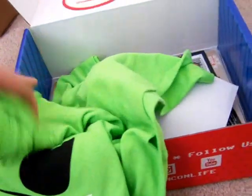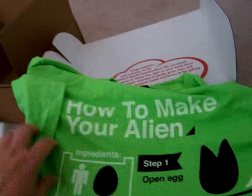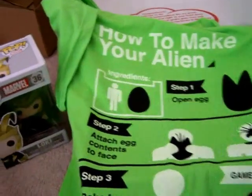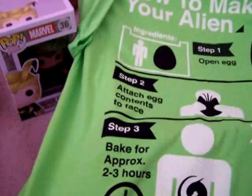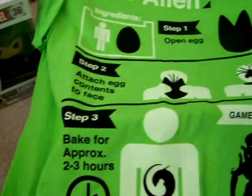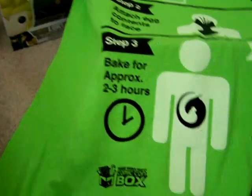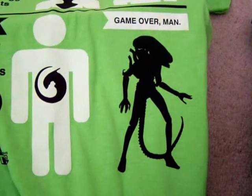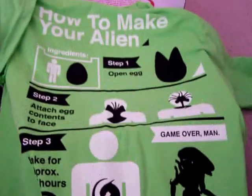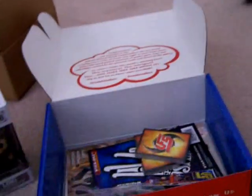A bright, bright green t-shirt. It says 'How to make your alien.' Ingredients: man and egg. Step one: open egg. Step two: attach contents to face — and they show a face hugger. Step three: bake for approximately two to three hours. They show it inside. 'Game over, man.' That is cool. If it wasn't for the color, that would be very cool, but bright green is not a color for me. Still, that is an awesome t-shirt.